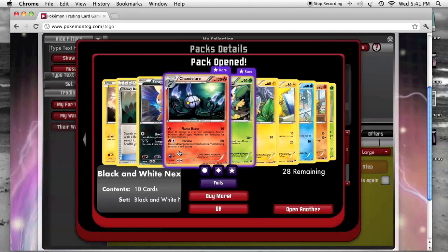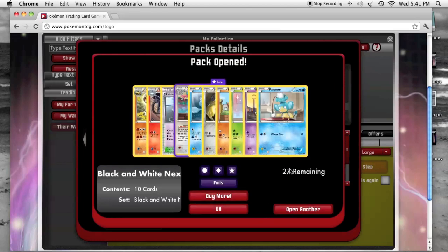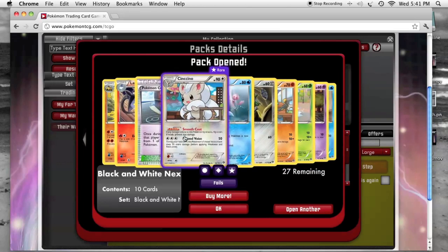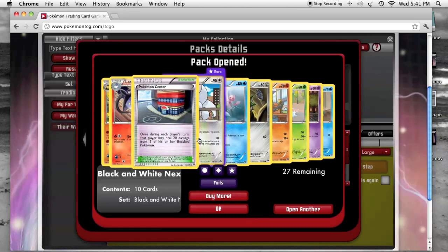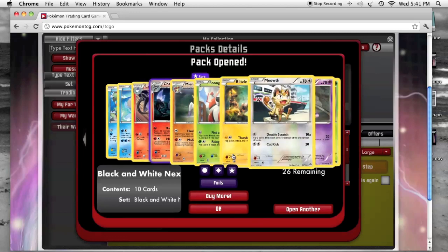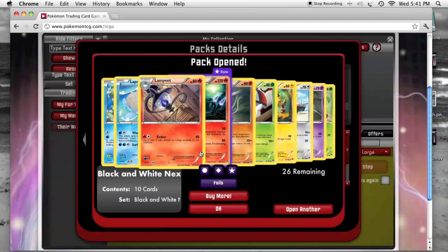Looking through here we have a Fire Chandelure and Heavy Ball. Moving on we have the Cinccino and a Pokemon Center. And we have another Chandelure and a Lampent to go with it.